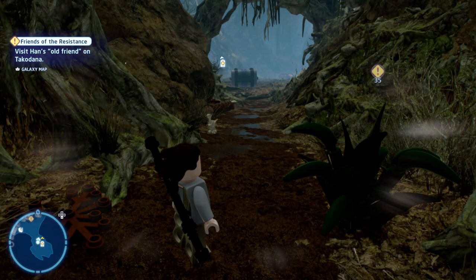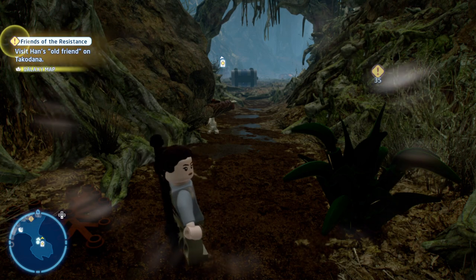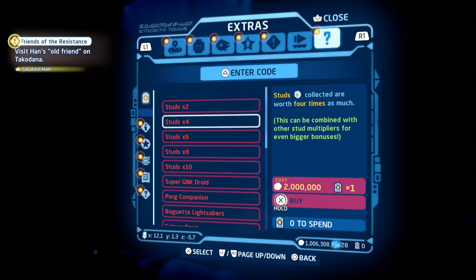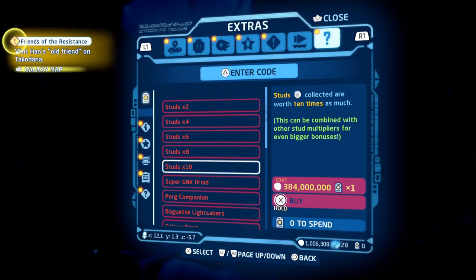What's up guys, Matt from Skullbusters. Today we're on Lego Star Wars: The Skywalker Saga and this is going to be the video on how to unlock the two times, four times, six times, eight times, and ten times studs multipliers.